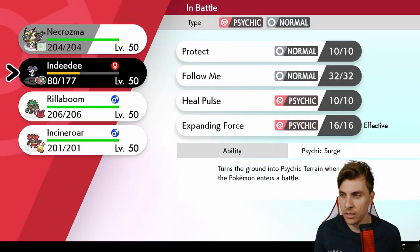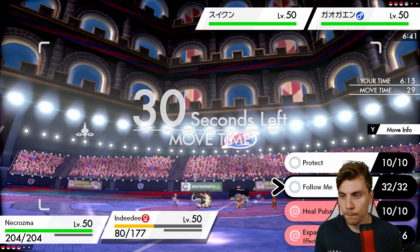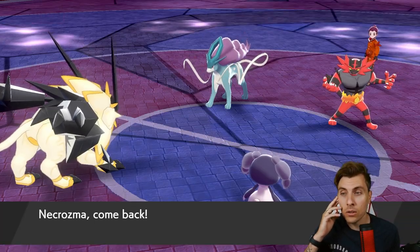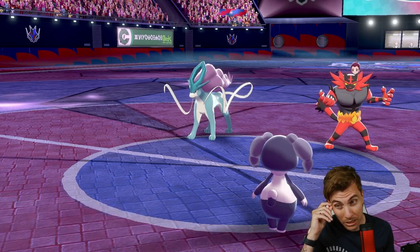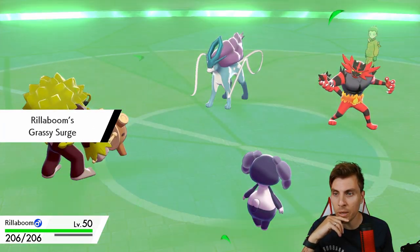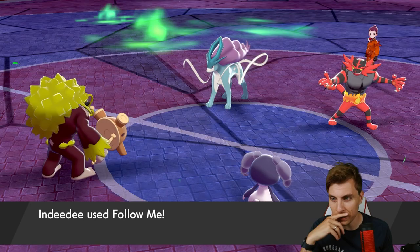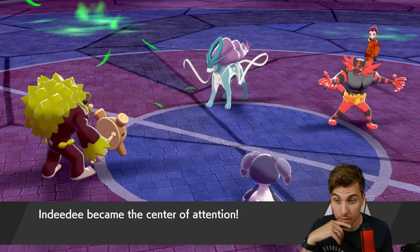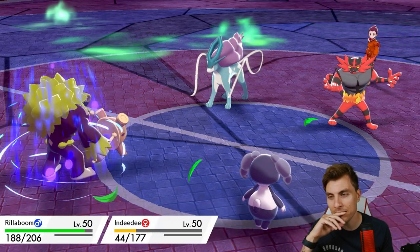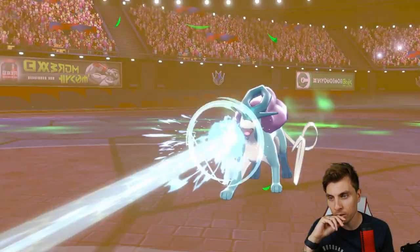I kind of want to lay off bringing Incineroar on the field yet because we know Zacian is in the back. If I make this switch, we reset the intimidate — they may go for Flare Blitz and double up. If they Flare Blitz and Scald, Indeedee goes down, opening the door for Necrozma to come back in full power. The only issue is Earthquake with Grassy Terrain up is a little counterintuitive. We should have stayed in and got that weakness policy boost, but at least we know Snarl's potentially there next turn.